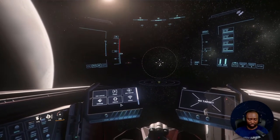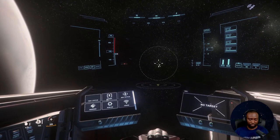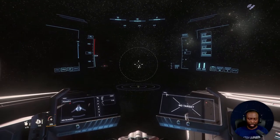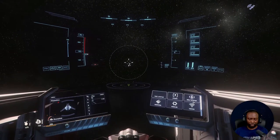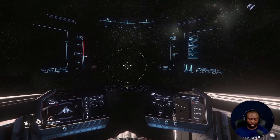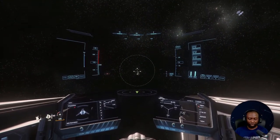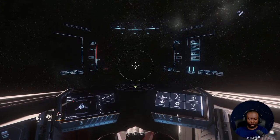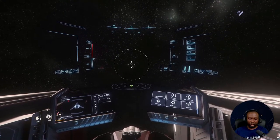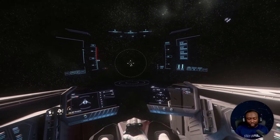I would like to have my status, number two I would like to have power distribution, and thirdly I would like to have my target status, and most importantly I would like to have my shields up. Really I need four screens.